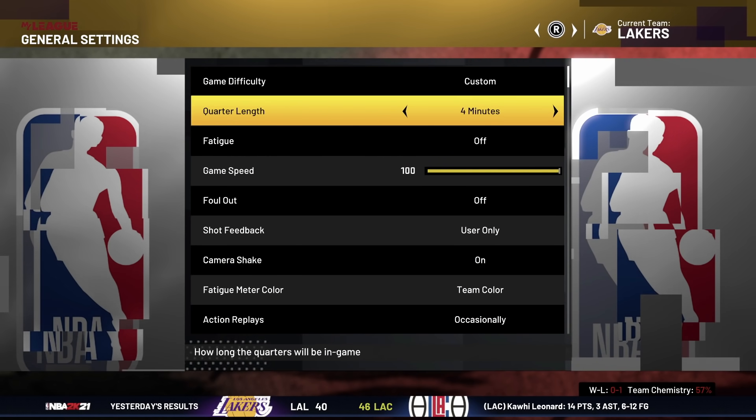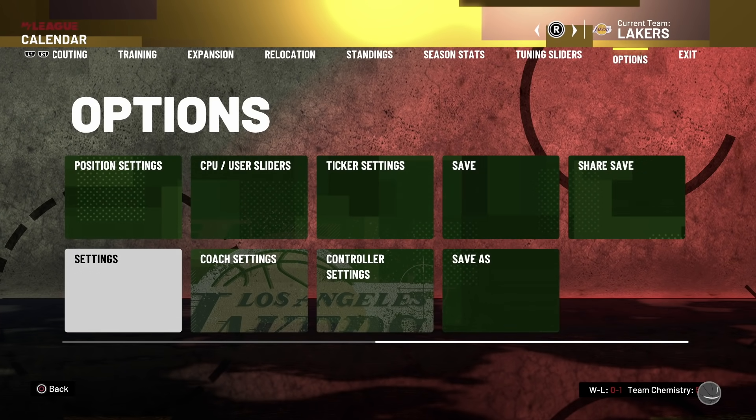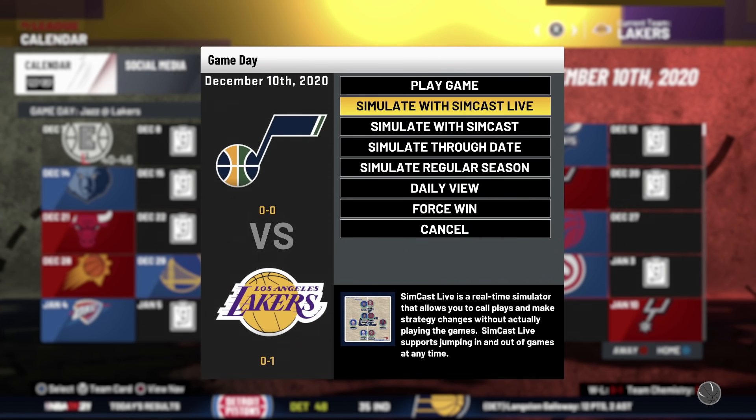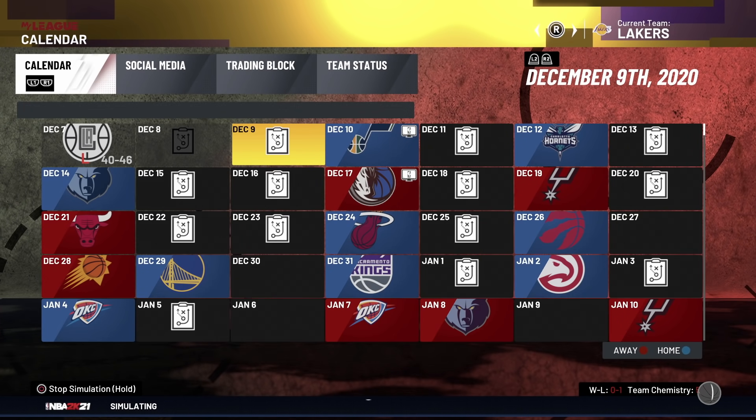Once you get to your second team, go back to your options and settings, then change the quarter length to 12 minutes. Once you've changed it to 12 minutes, go back to the calendar and play another game. This time, simulate with SimCast Live. Once you select that, it will begin to load up.